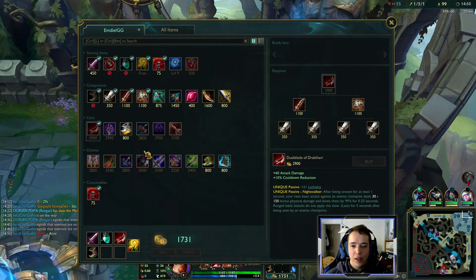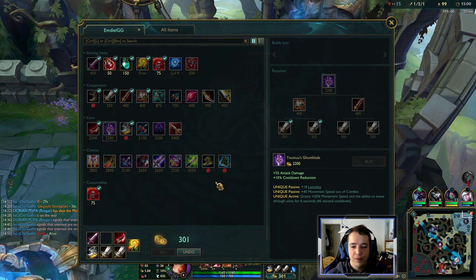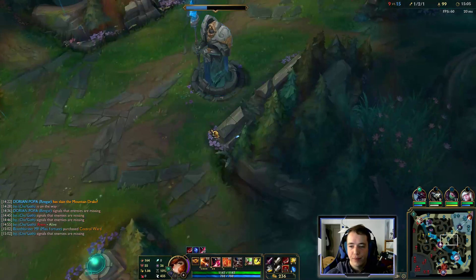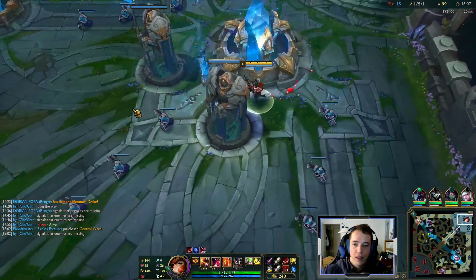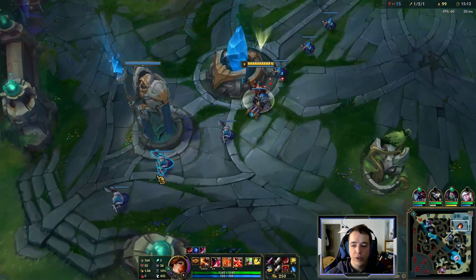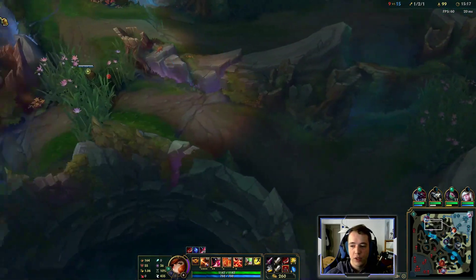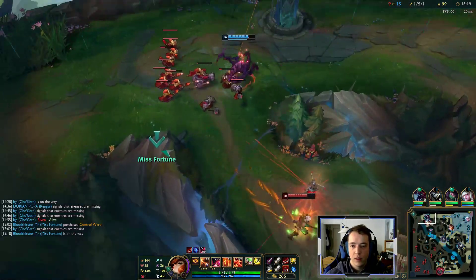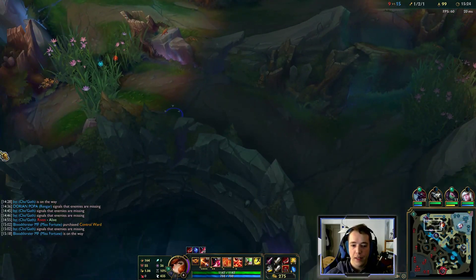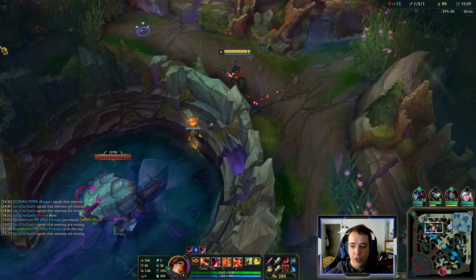With Conqueror you want to upgrade to Berserker's Greaves as soon as you hit your first item, since the additional attack speed and movement speed allows you to stack Conqueror more reliably. Drake is gone and bot tower is gone, which means this is our perfect interval to take top tower and also pressure Rift Herald.